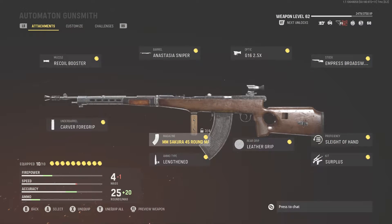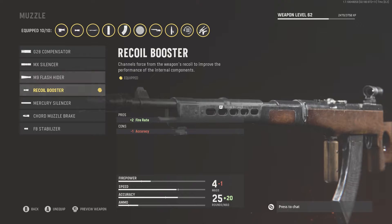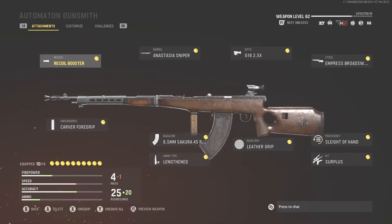In terms of all the other attachments, I think they're either the first attachments or pretty early unlocks, so I'd probably just stick with those. In terms of the recoil booster, this is a mid-level attachment, so you can throw on the silencer or the compensator in the meantime. You can also try the F8 stabilizer — this increases your accuracy and damage range. I really love having the fire rate boost; it doesn't mess too much with the recoil even though it says 'recoil booster,' but it increases your fire rate and makes this gun a lot more competitive.